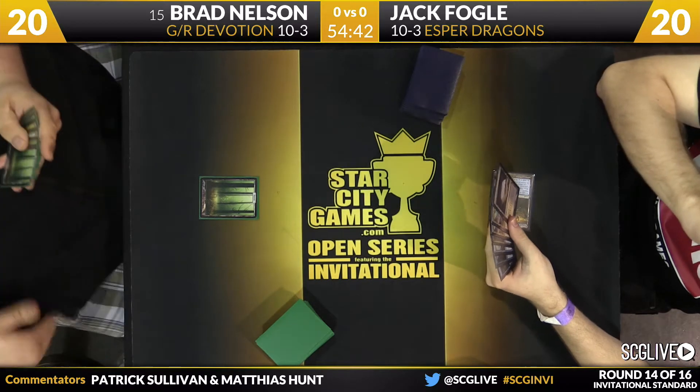Courser of Kruphix played. Nissa Worldwaker is on top of Brad's deck. If Jack taps out for Crux of Fate, that is difficult — Nissa will be on board, and Nissa is one of the most problematic cards for blue-black control decks. Hero's Downfall was the draw for the turn — that might soften the blow of a Nissa, and I think it does enough that he'll just Crux. He still has to beat the 4/4 on the leftovers. Corsair is taken down and Deathmist Raptor was the other card. Brad playing it face-down to disguise it as a Den Protector.